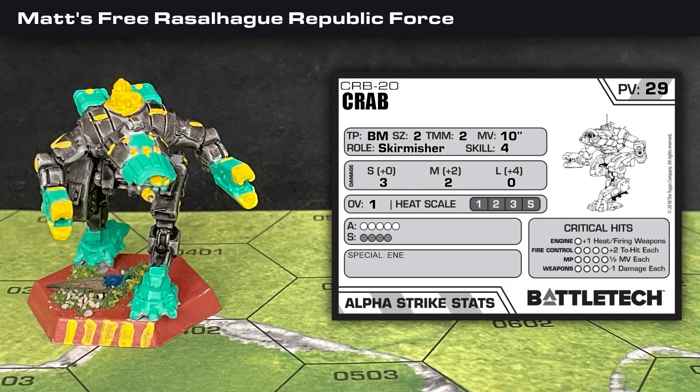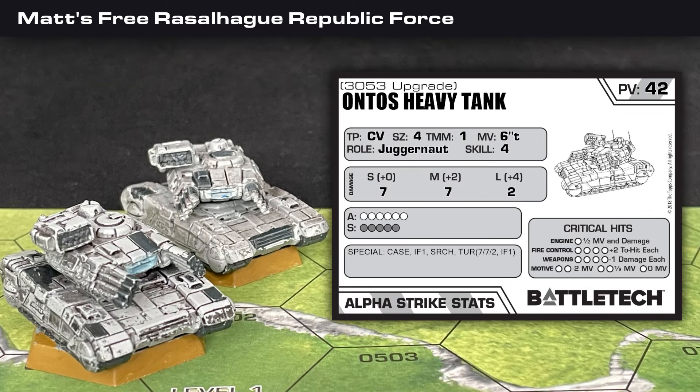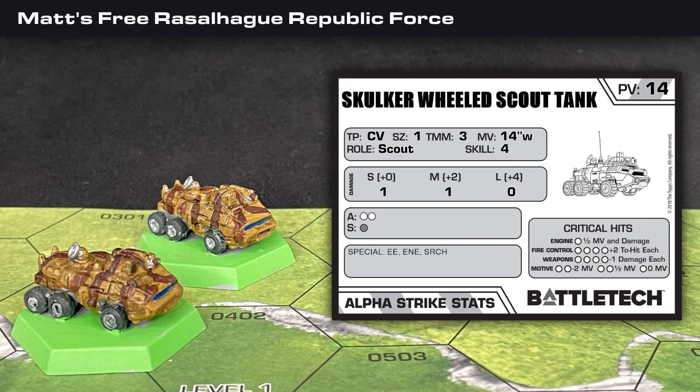Matt also brought a Crab CRB-20 — a medium mech with a 10-inch move, 3 damage at short range, 2 damage at medium range, the option to overheat for 1 extra damage, and the ENE special. His lightest mech is a Wolfhound WF-2 with a 12-inch move, a 3-3-1 damage profile, and the ENE special. Matt also has two pairs of vehicles: a pair of Ontos 30-53s — in Alpha Strike the only difference from my Chemical Laser variant is they cost 1 more PV and do 1 more damage at long range — and a pair of Skulker Wheeled Scout Tanks, his fastest units at 14 inches, but they only do 1 damage at short and medium range and have just 3 total points of armor and structure.